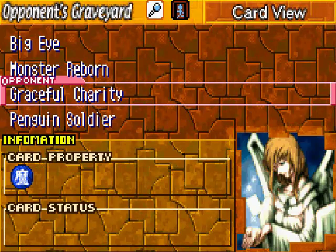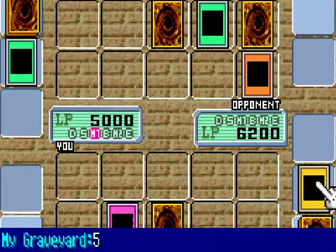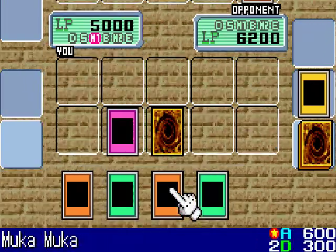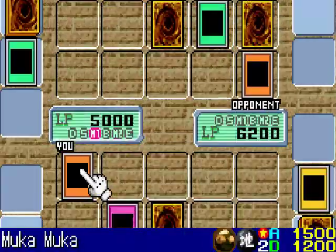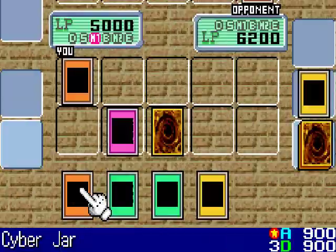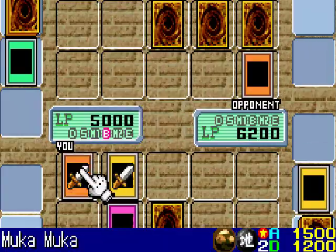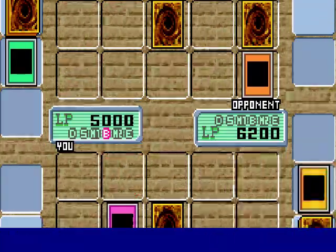I have Monster Reborn. From the looks of Truesdale's deck he has weak monsters, and the best I can Reborn is Vorse Raider, so I'll wait a while longer to do that. For now I'll Summon my Muka Muka and end my turn. Now Swords has expired and my Muka is stronger than his Sangan. I'll Summon my Gemini Elf to the field in attack mode, but first I'll have Muka attack and destroy his Sangan — but he activated Mirror Force that destroys both of my monsters.